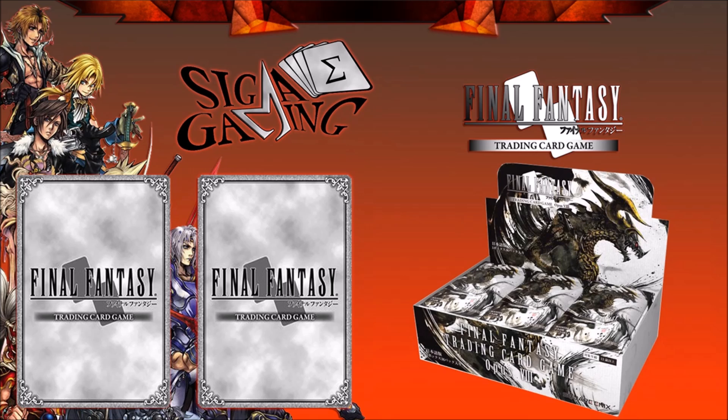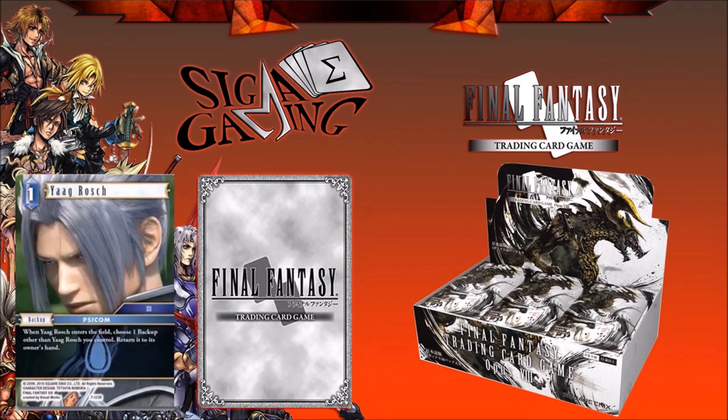The first card we're going to be talking about today — I think his name is pronounced Yang Rosh, let me know if I'm butchering it. He is a one-cost Water CP backup, which would be the first one-cost CP that I've seen from Opus 1 all the way to Opus 7. It's the only one we have, along with the Invokers and the summons.